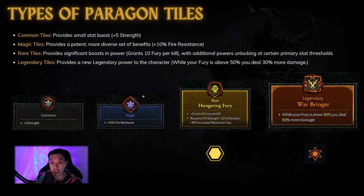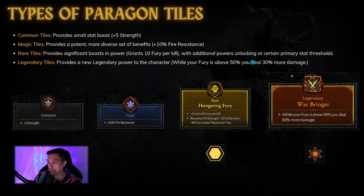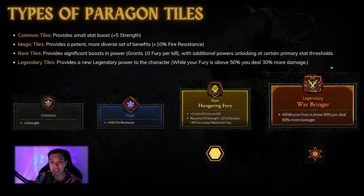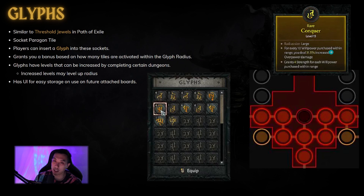Then there are also legendary tiles, and these provide a new legendary power to the character — they're like the super strong notables. An example: while your fury is above 50%, you deal 30% more damage. I think there are only probably a couple of these on each board. In the mock-up you can kind of see — maybe these golden ones are the legendary tiles — but it's hard to tell exactly how many there will be. I'm assuming there's going to be a couple legendary tiles on each Paragon board.